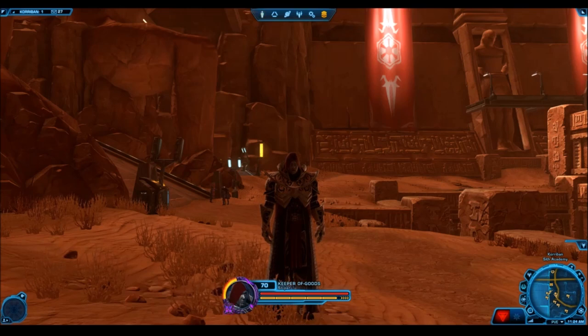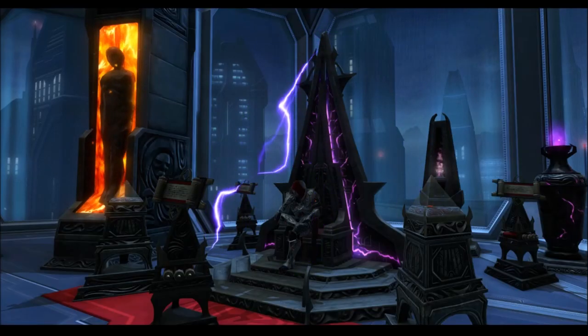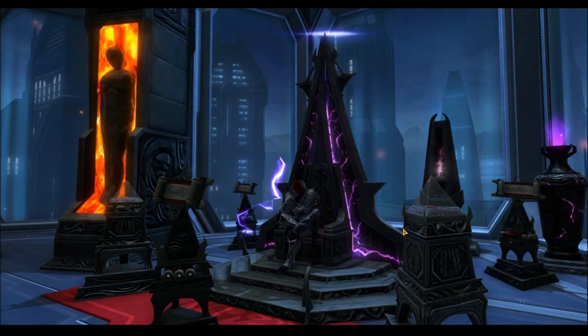Purple seems to be a theme that goes really well with Sith Inquisitors, while red seems to be a theme that goes with the Empire and with Sith in general. Talking about purple colors, let's take a look at the decorations from the Sith Lord Artifacts Bundle. On screen here you can see that I've compiled as many decorations from that bundle as I could.